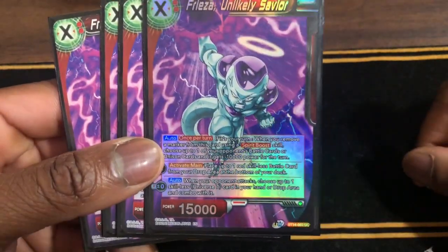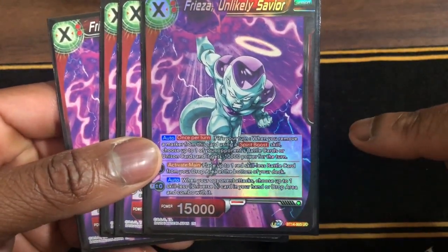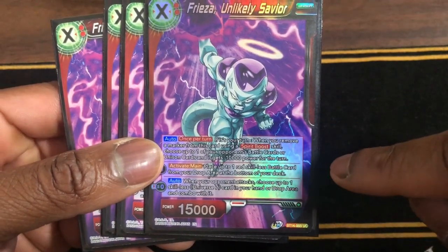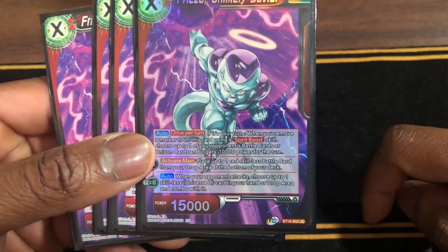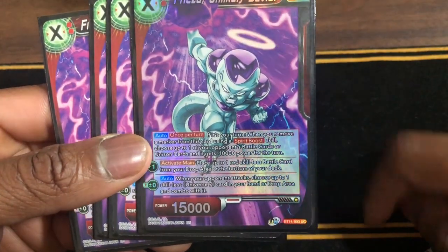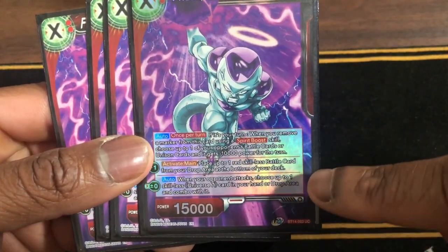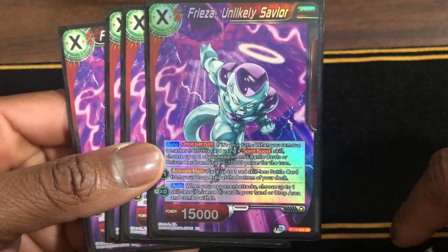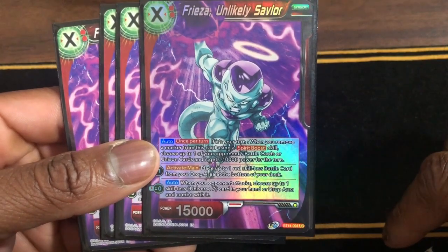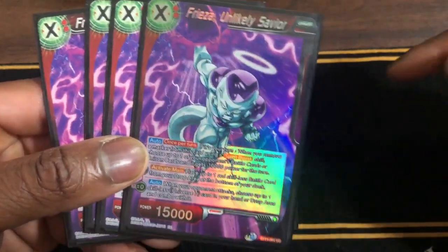Next we have Frieza, Unlikely Save, cost four. This is the card you want to see when you're drawn to Raid U7 Gohan. If it's your turn when you're removing a marker from this card, you can Spirit Boost and choose up to one of your opponent's battle cards — it gets minus 10k for the turn. Activate Main: puts one skill card from the drop area to the bottom of the deck. Auto: when your opponent attacks, choose up to one Skills U7 card in your hand or drop area and combo with it — so if your leader swings, this card auto-activates.